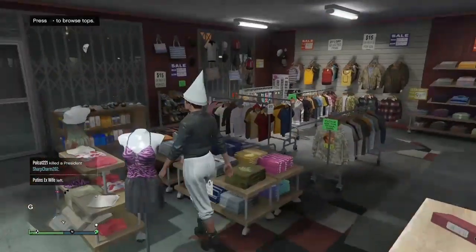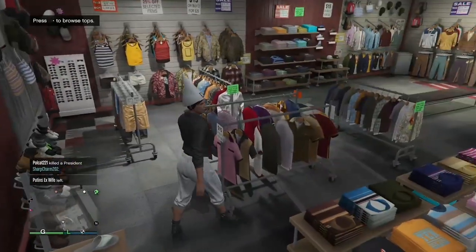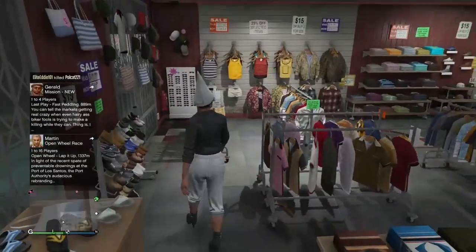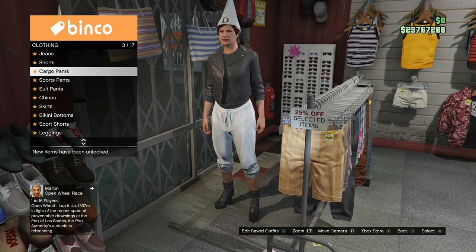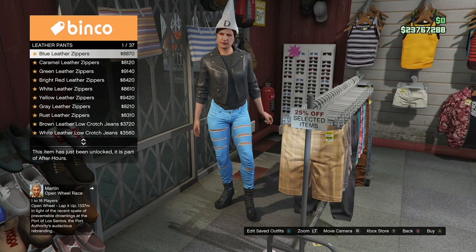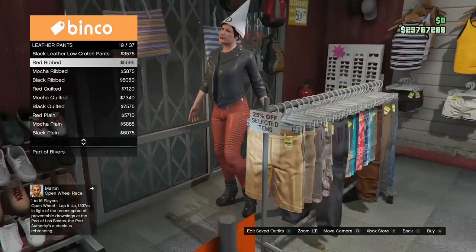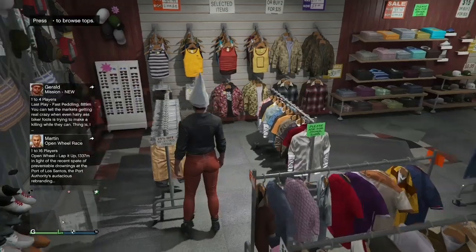Now we're going to make the second outfit. You should already have the leather jacket and the black classic t-shirt, so make your way over to the pants, go to leather pants, and buy the red rib leather pants.